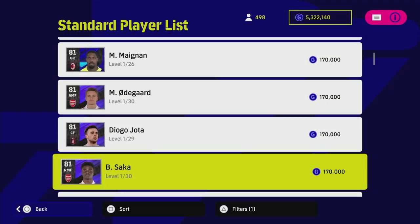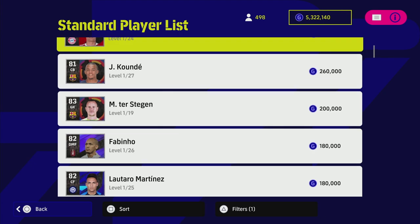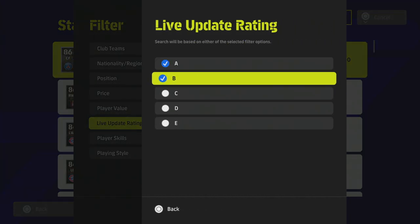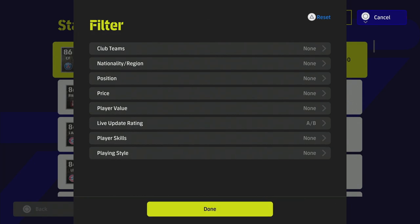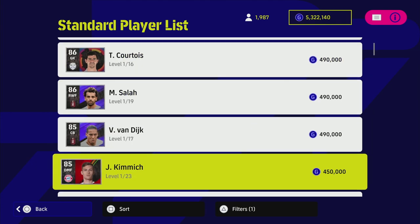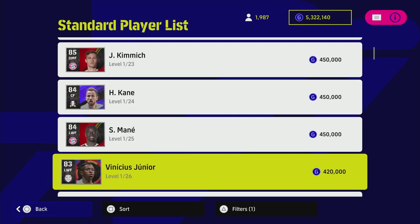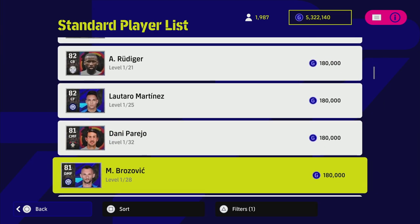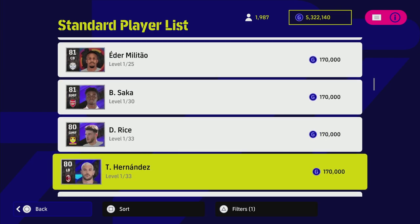For me, I would also recommend you can still use B-form players. B players are not going to be as likely to be up, but you do have Messi in there, Courtois, Van Dijk, Kimmich, Harry Kane, and Vinicius Jr. — so there are a lot of good players to choose from when building a squad.